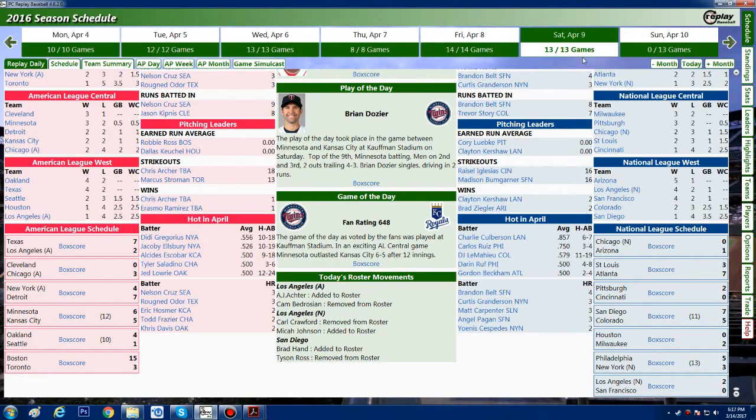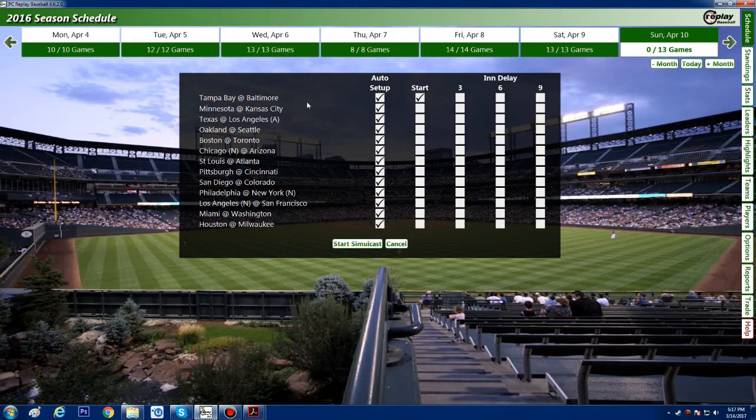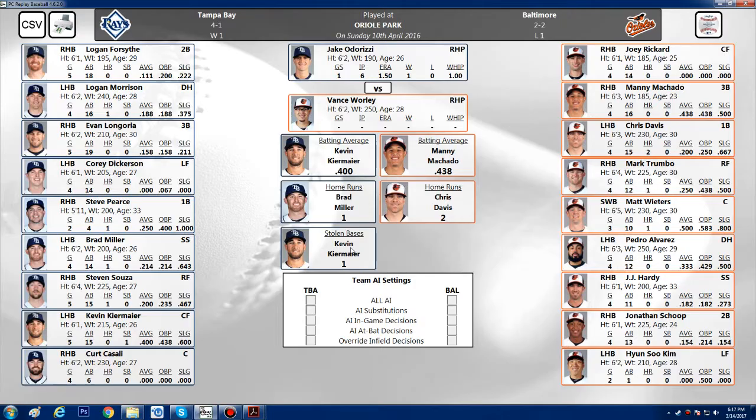Now we're on to Sunday. Let's go ahead and game simulcast. Baltimore vs. Tampa Bay. The pitching matchup is Jake Odoruzzi for Tampa Bay and Vance Worley for Baltimore. Jake has a 1.5 ERA so far and won his game. This is Vance's first game. Our lineup: Rickard, Machado, Davis, Trumbo, Wieters, Alvarez, Hardy, Shope, and Young So Kim. We'll have the AI play Tampa Bay. I know it's been 33 minutes already, but I'm just going to make this one big long video.